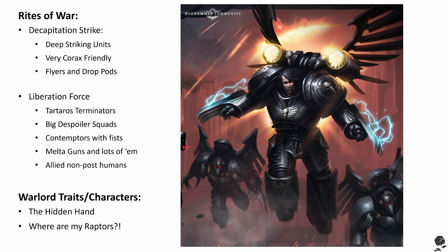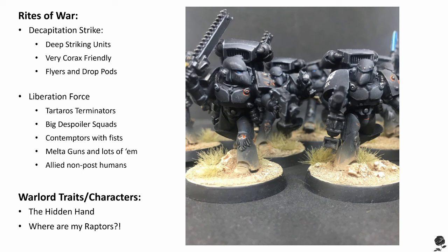Both of these Rights of War are full of narrative, but generally both lean towards an infantry-based and close combat-focused build — which is fitting for a post-Isstvan V Raven Guard. They are a bit samey-samey. If you're looking to represent a Raven Guard army closer to the Crusade-era Legion, going with the core Rights of War is probably your best choice rather than one of these.